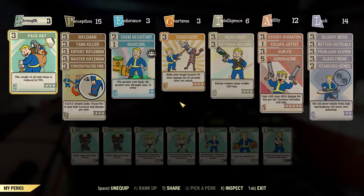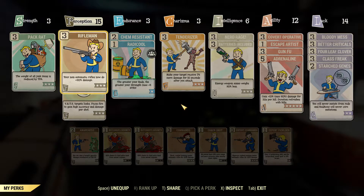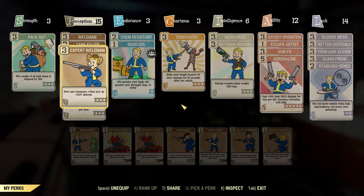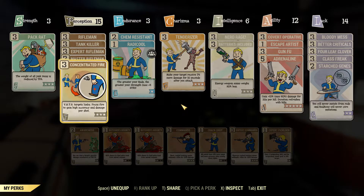Perk-wise: Strength 3 for Pack Rat — not necessary, just convenient, the junk is lighter, which is fine. Perception 15 — Rifleman, Tank Killer is a really nice one to have. I'm not too sure if it affects energy damage as much as it does ballistic damage, but because I use plasma rifles a lot it does both, so I'm pretty happy with that. Expert Rifleman, Master Rifleman — the usual.